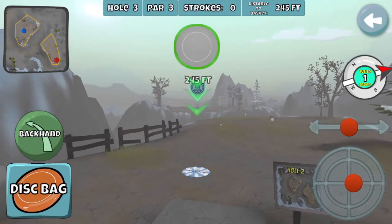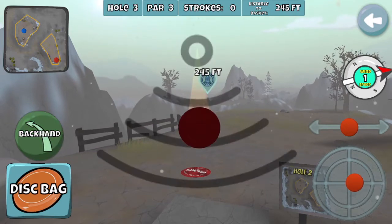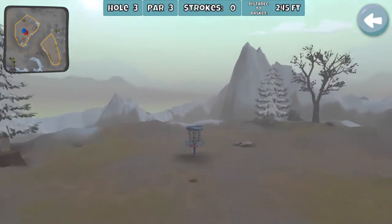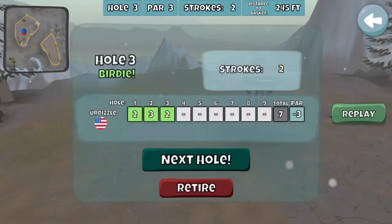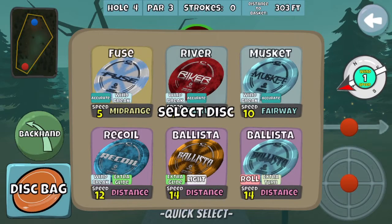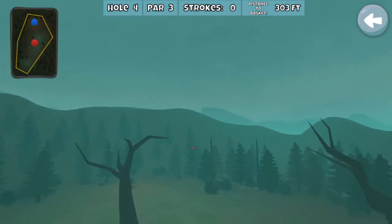Hole three is again probably one of the easiest holes in the game. I know there is OB, but just throw a Fuse up there — or sometimes I'll go River. This is round one and I just decided to get greedy. I don't know why I did that — it's kind of stupid — but I went for it. Luckily I hit basket. I think if the wind was anything other than one I probably wouldn't have tried that, but sometimes you got to get a little greedy.